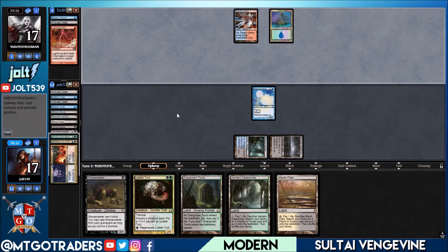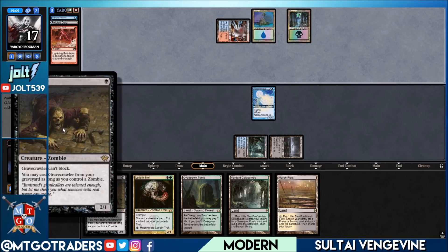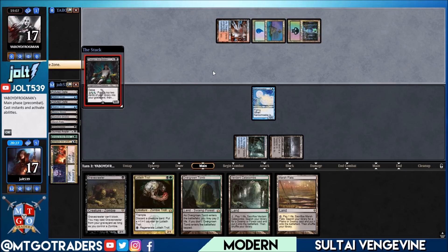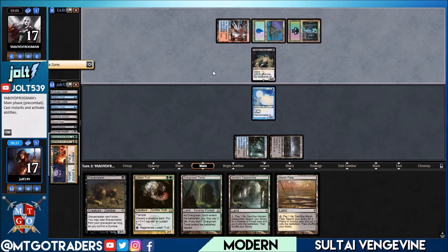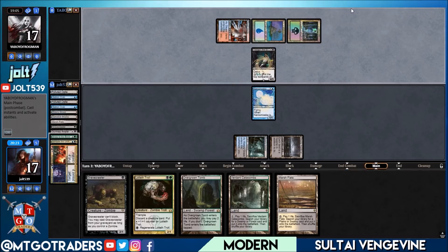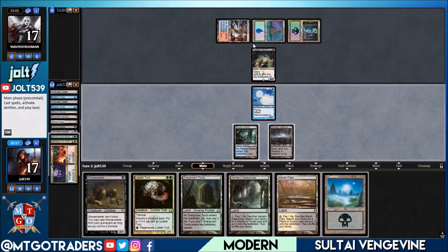With Lotleth Troll and Grave Crawler in hand, we can go for Lotleth Troll next turn — shock in the Overgrown Tomb, discard the Grave Crawler, and cast it. We'll probably just go for Grave Crawler once we get Lotleth Troll on the battlefield. Tasigur! We can build a big enough Lotleth Troll to compete with Tasigur — always fun building yourself a nice little Voltron Lotleth Troll. Opponent is completely tapped out, so this is the best bet.